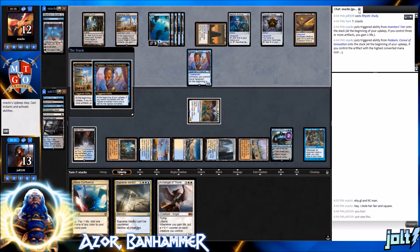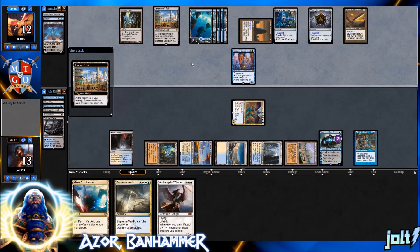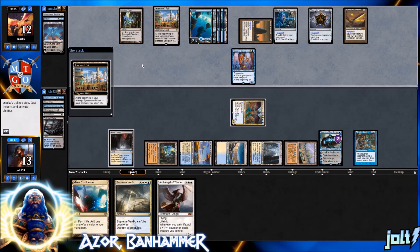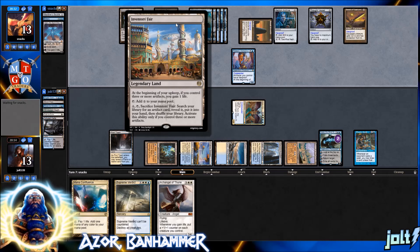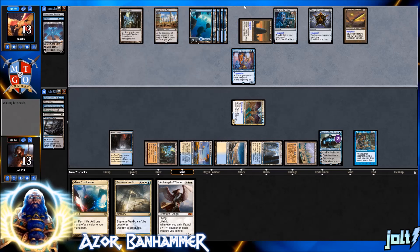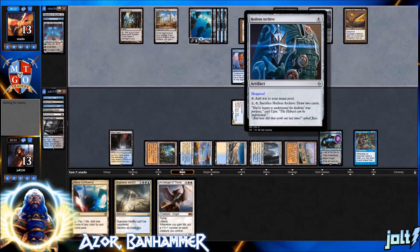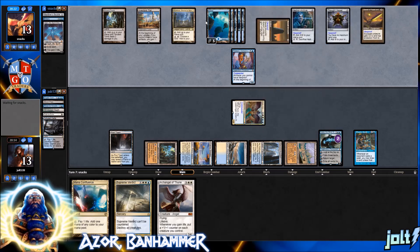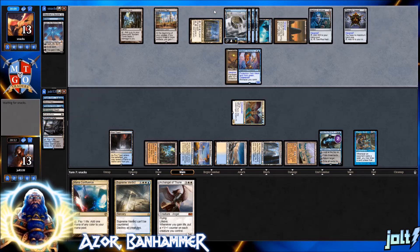Opponent says 'I stole her fair and square' — yeah, she wanted to come back, she wanted to go back on this side of the law! They have Inventors' Fair and will gain life. They have three or more artifacts so they could search up something like Spine of Ish Sah. Mana-wise that's tight. They go for Sword of Feast and Famine — that's a three/six coming across with hexproof.